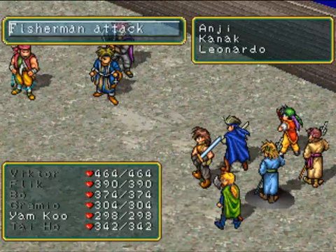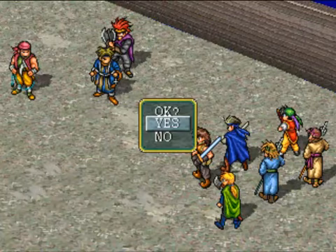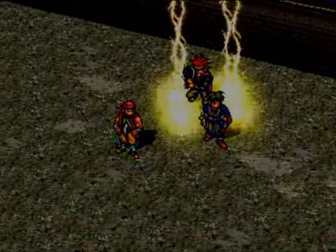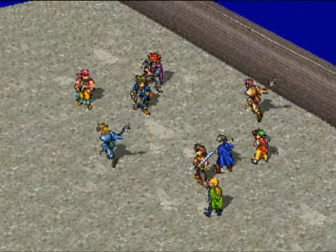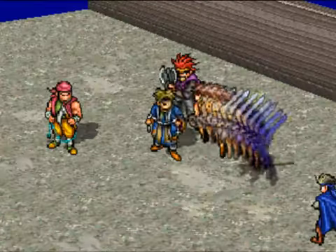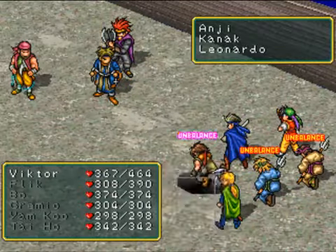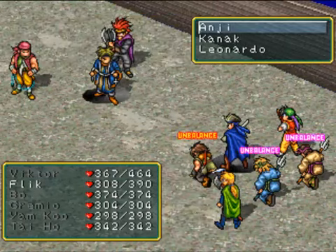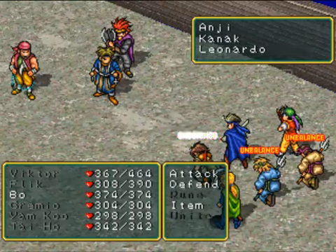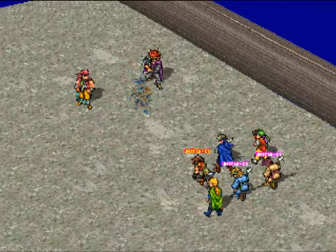Let's use our Unite attack — Fisherman's attack. Let's take out Angie. Flick has a Lightning rune attached to him, which is very nice — 648 damage. Unfortunately after their Unite attacks and Victor's attack they will be unbalanced, so nothing you can do about that. Let's use Raging Blow again, maybe against Kanak. Let's attack Angie. Got rid of one of them.